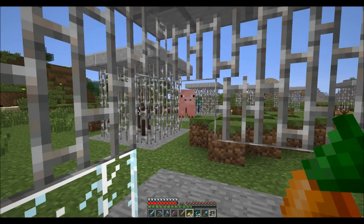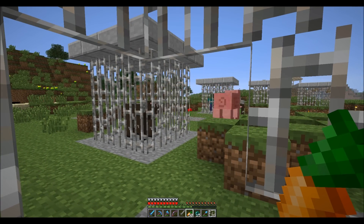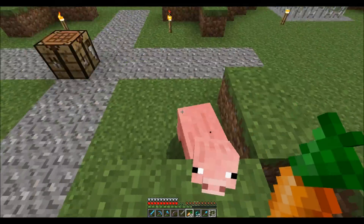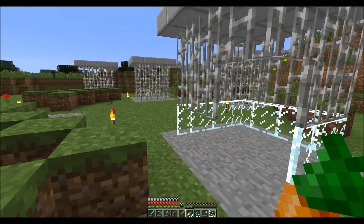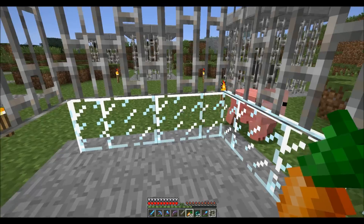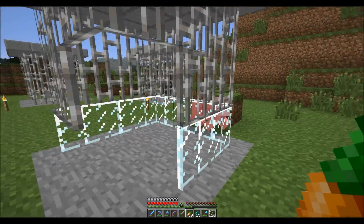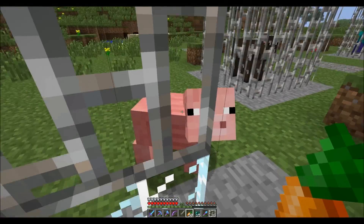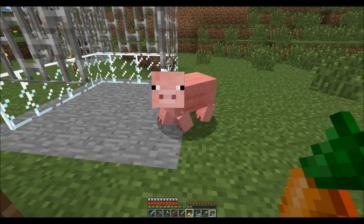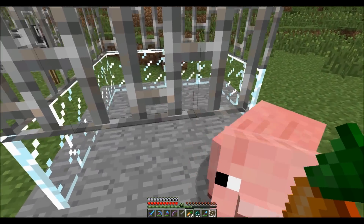Piggy, come on inside! This is what I was afraid was going to happen. Come on Piggy — there you go, that's more like it. Follow me in. Come on, in I said! Mr. Piggy, come on inside please. You know, if he had a saddle he'd be so much easier to control. Come on Piggy, over here a little bit and in.